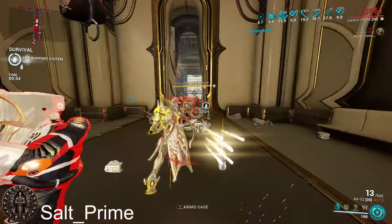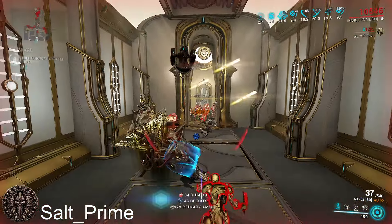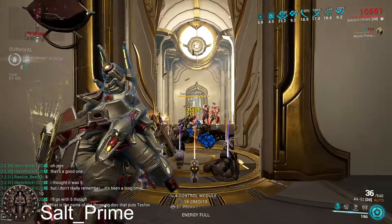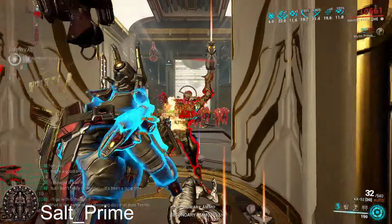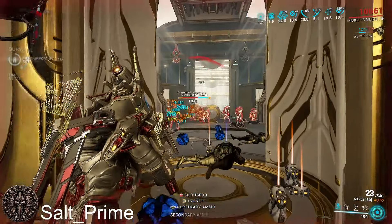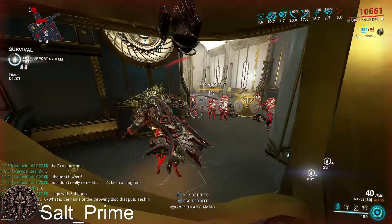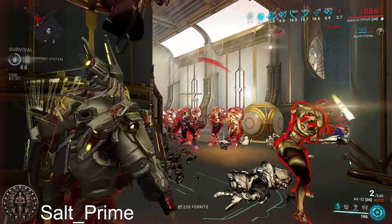It's a pretty cool weapon. It reminds me of the Gotva — I think that was last Tennocon — which was also very Puncture-heavy, though the Gotva had something in its unique traits about Puncture specifically, while this one just adds crit to your end value. Best Riven stats for this weapon are crit damage, crit chance, and multi-shot, valuing crit damage the most. Crit damage is clearly the priority; multi-shot and crit chance are roughly equal after that.